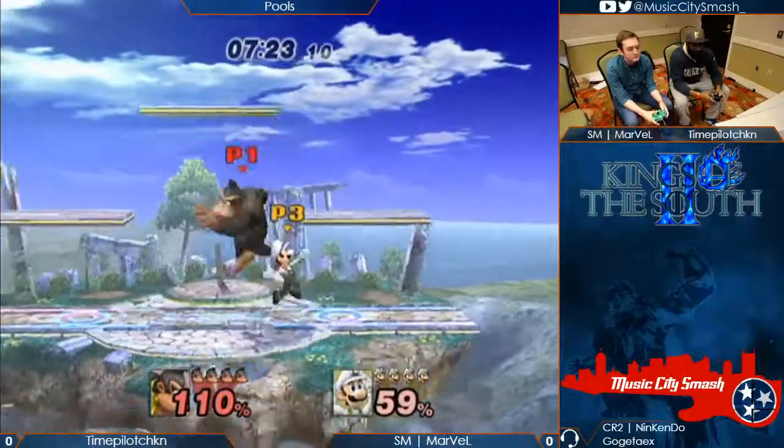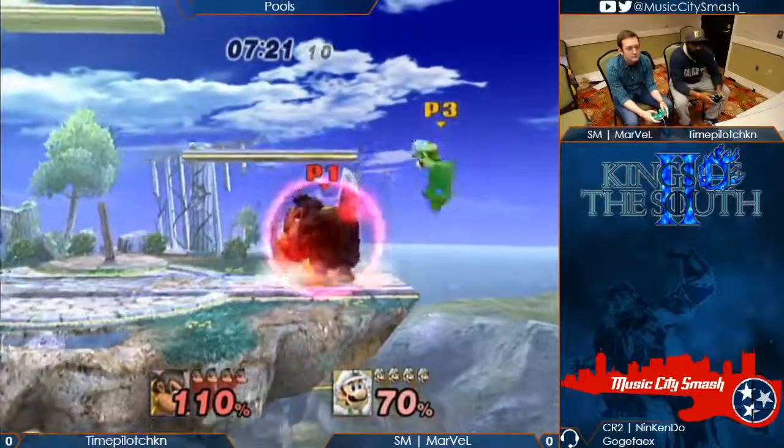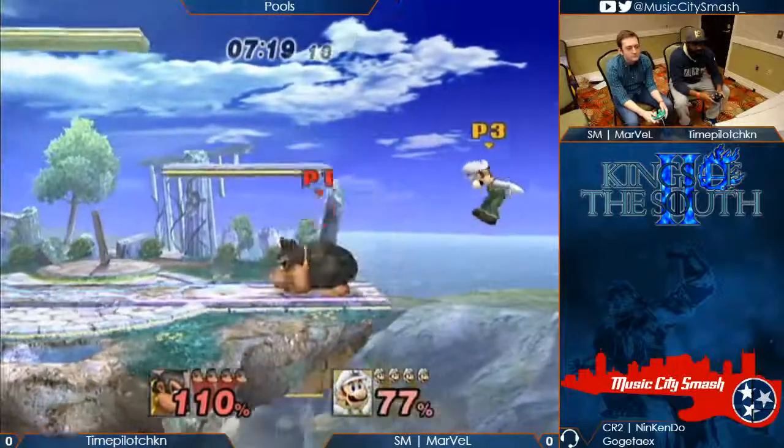You think he might be able to break up air combos with Nair, but DK's head is invincible, so it doesn't work.